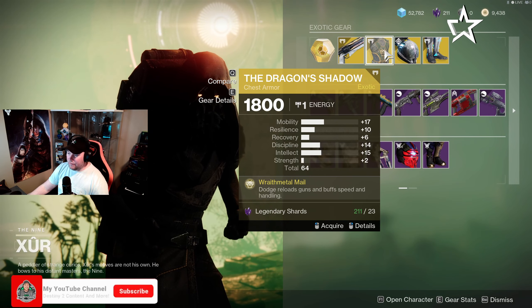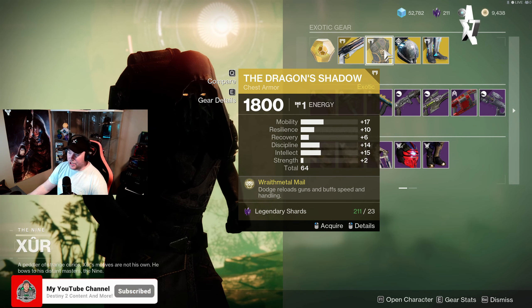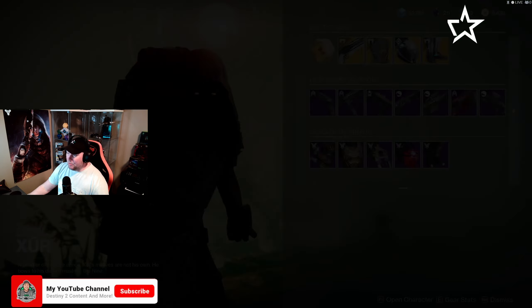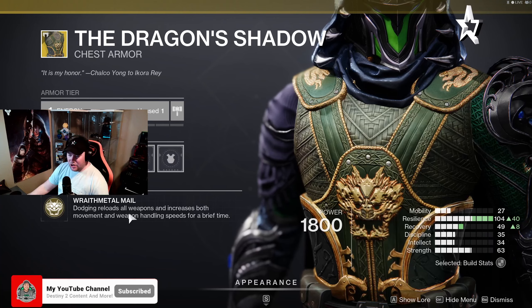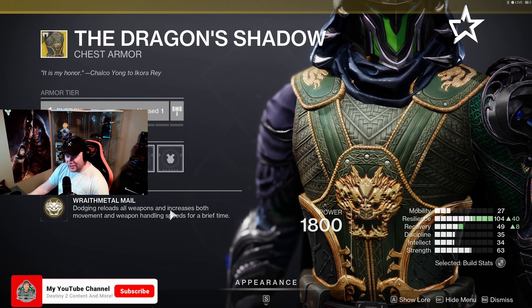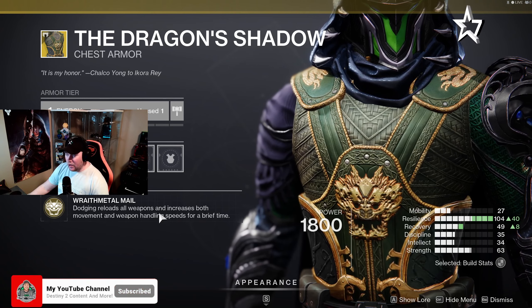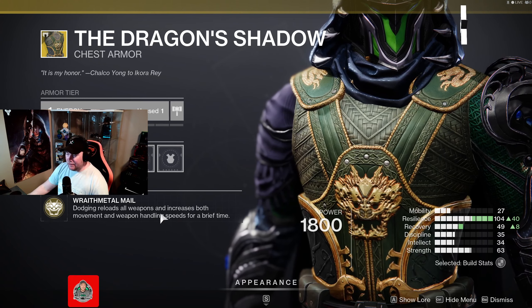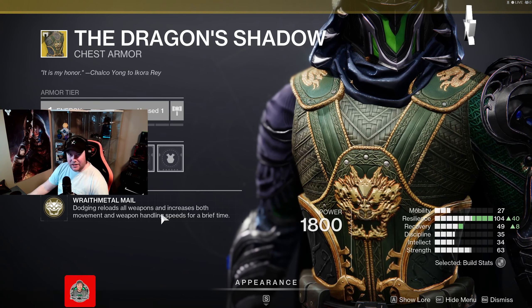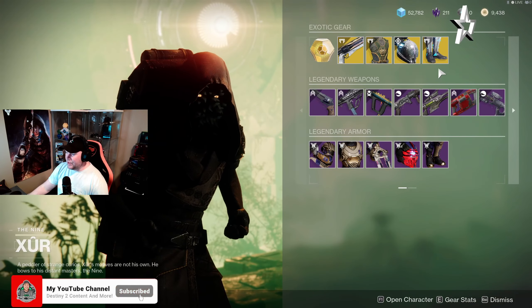Moving over to the Hunter this week for the exotic armor piece, we've got the Dragon's Shadow chest armor. The main perk on the Dragon's Shadow is Wraithmetal Mail — dodging reloads all weapons and increases both movement and weapon handling speed for a brief time. I've seen a few people using this in PvP and I would say it actually isn't too bad at all.